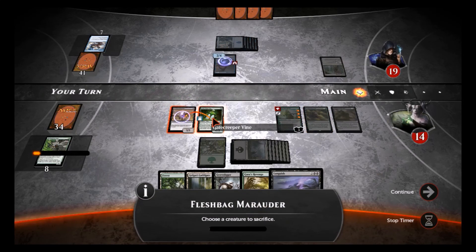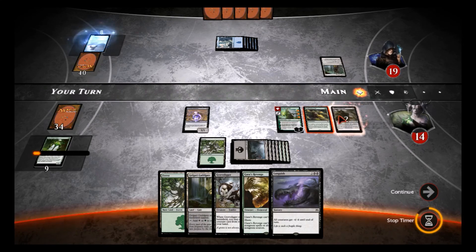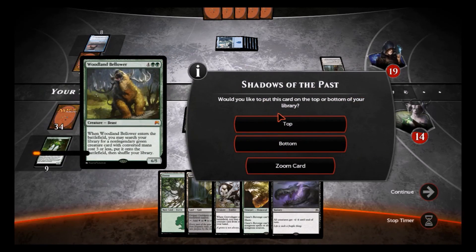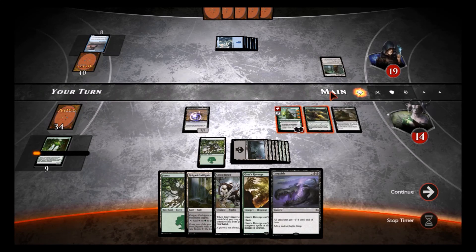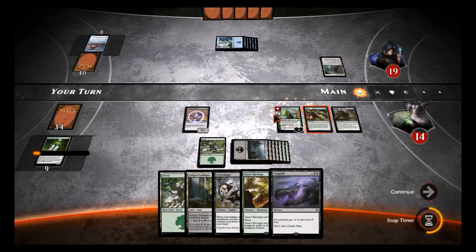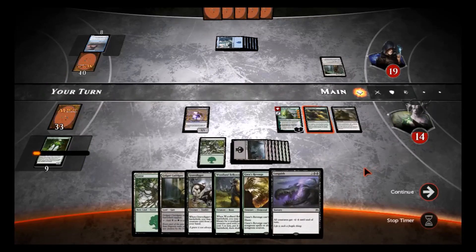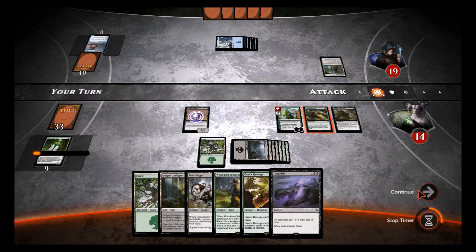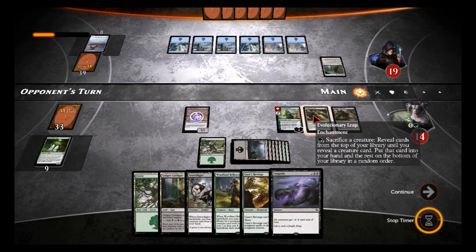He's got no move there. We'll leave that on top — that is our end condition there. We'll go ahead and use Nissa's ability, put that in our hand, and marinate — chill out. If he tries to do something to this we sacrifice it for Evolutionary Leap. Things are looking good — we'll probably Gaea's Revenge next turn.